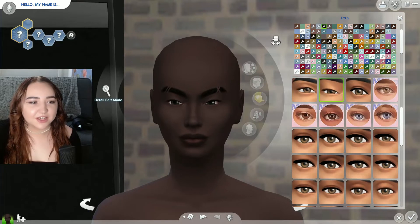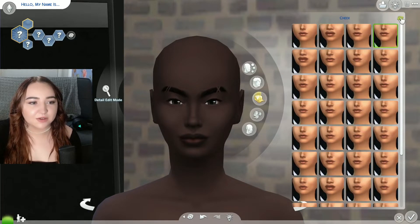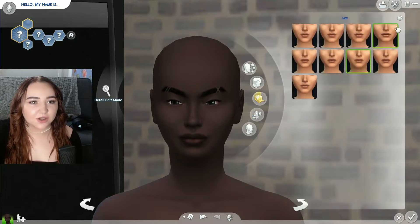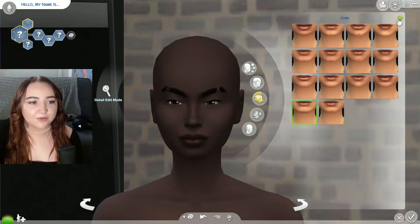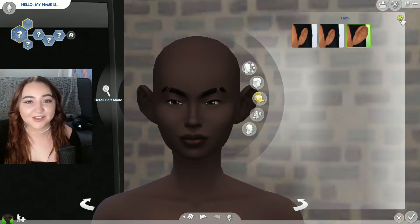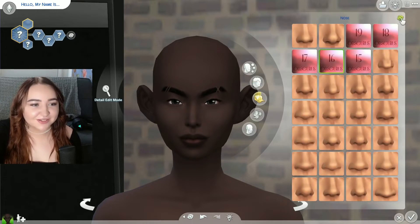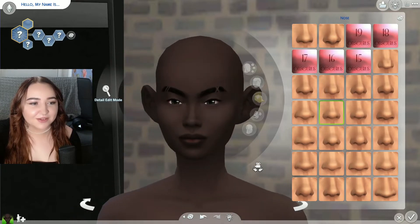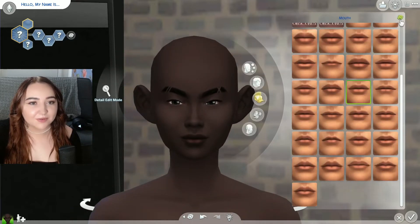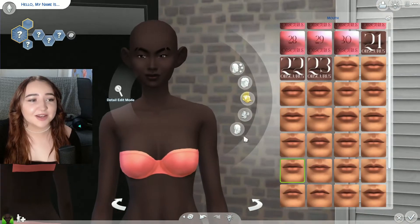Eyes: one, two, three. Let's do the cheeks: one, two, three. And the jaw: one, two, three. And then the chin: one, two, three. For the ears, we only have three options — one, two, three. There it is, every time that's going to happen. Nose: one, two, three — that's a cute nose. And her lips: one, two, three. We almost got a really weird one. A lot of these presets need adjusted — they're like not really presets.